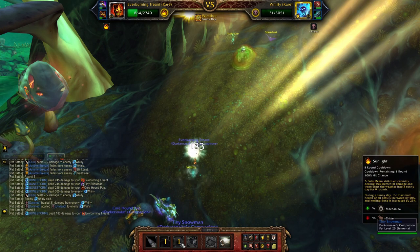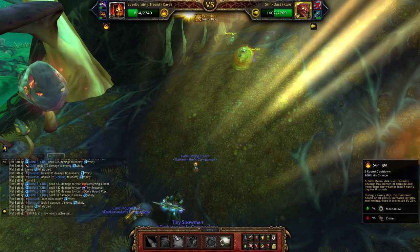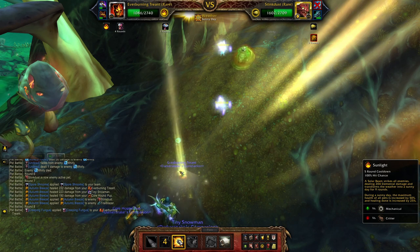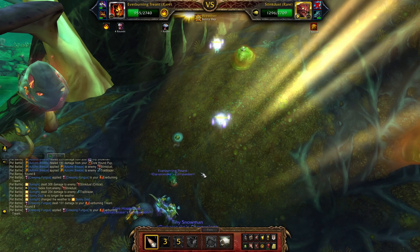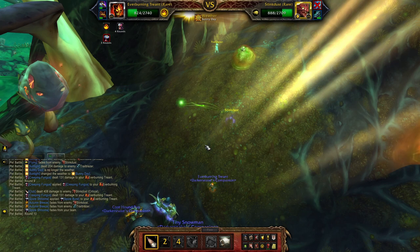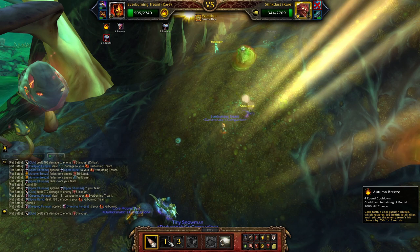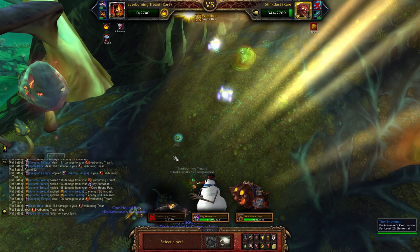We spam Autumn Breeze whenever we can because we want to heal the backline as much as possible. Autumn Breeze, then Sunlight. More damage we do to Trailblazer the better, because Trailblazer is a real douche. We'll be able to use one more Autumn Breeze. No more Sunlight — too bad.